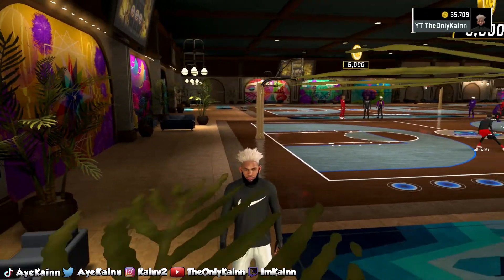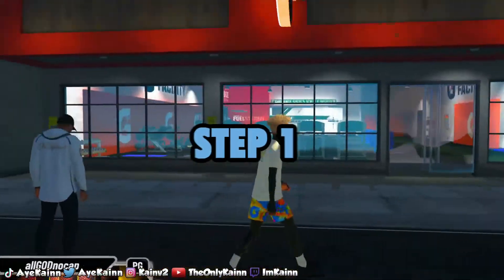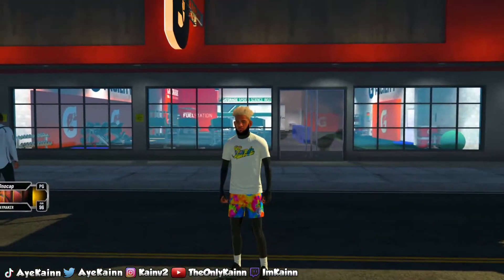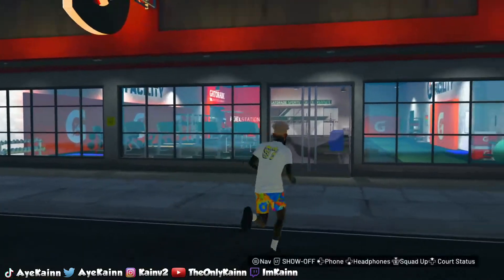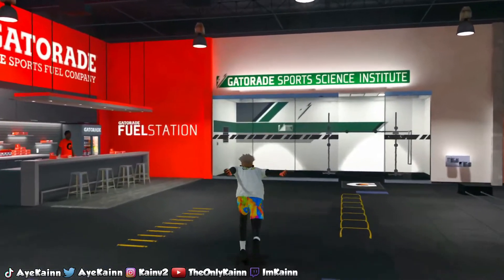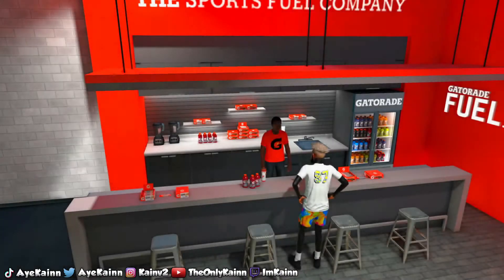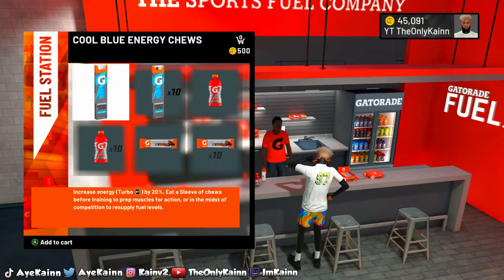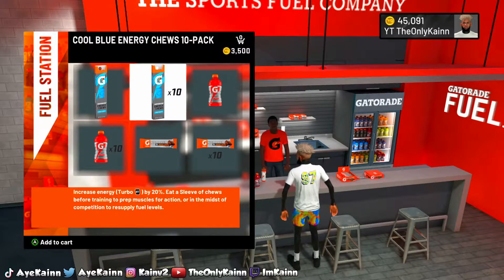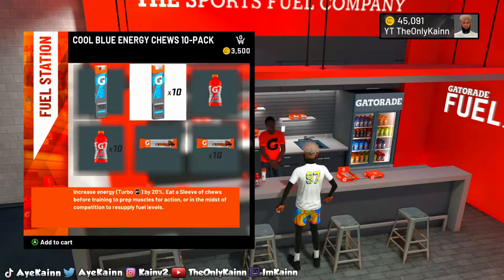Alright, step one — this isn't a must-need but I'm calling it step one. You're gonna come to this place and get you some energy chews. The reason you need these is because they give you way more stamina. I would recommend copping these blue energy chews because you do not want to be shooting while you are blinking red — that is a no go.